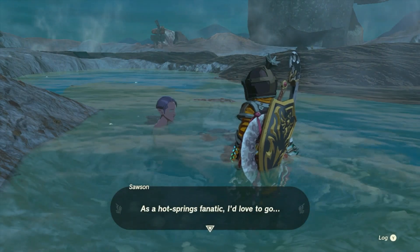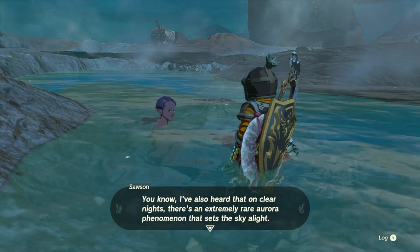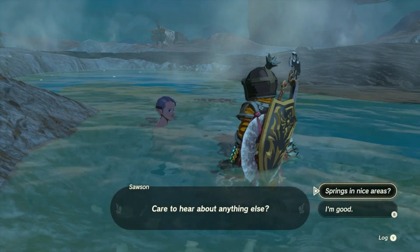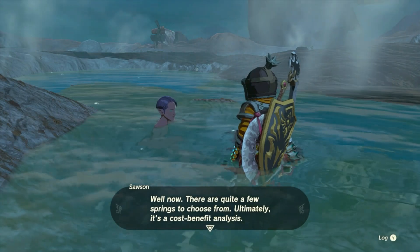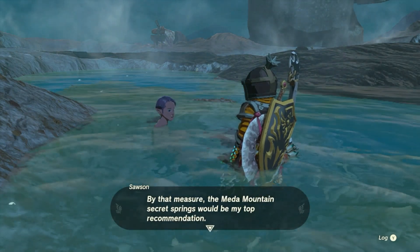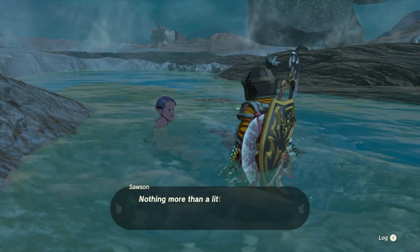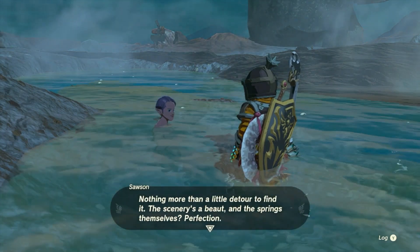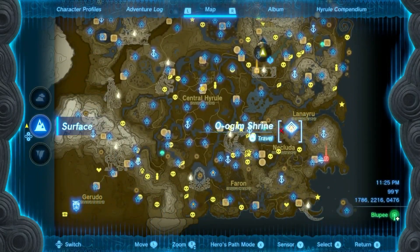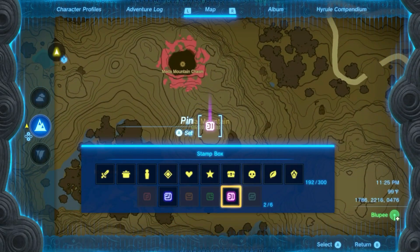I've tried going to the hot spring fanatic location three times and had to give up due to inclement weather. I've also heard that on clear nights there's an extremely rare aurora phenomenon that sets the sky alight — really? I don't remember that. Ultimately it's a cost-benefit analysis — how quickly and easily can you achieve contentment? Meta Mountain Secret Springs would be my top recommendation. It's near a place called Taino Village to the south — nothing more than a little detour. Keep it a secret from the rest of the world.